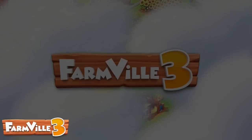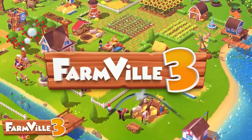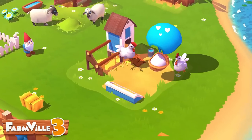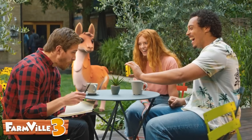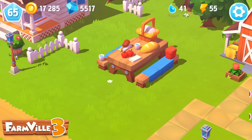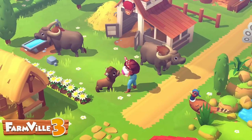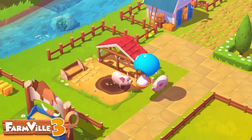Today's video is sponsored by FarmVille 3, available on both Android and iOS from the App Store or Google Play Store. What makes this game fun and unique is that it's detailed, colorful — one of those games you can escape into, surrounded by cute animals and friendly farmhands in a relaxing farm setting. It's also social; you can play with friends, family, or whoever. It has nice graphics, fun events, and a huge variety of animals to collect, breed, and nurture.